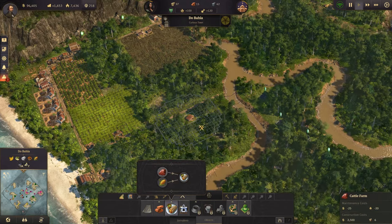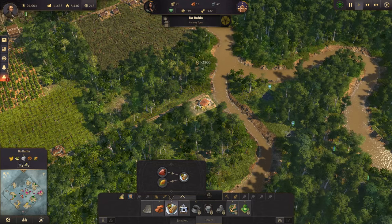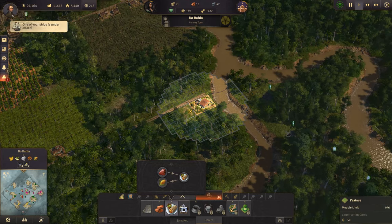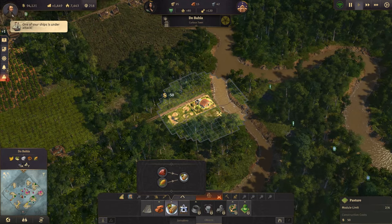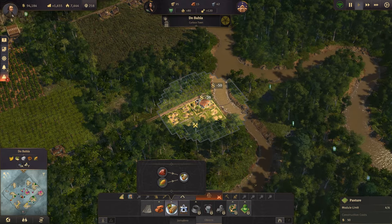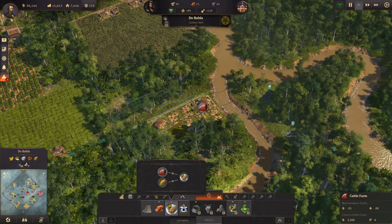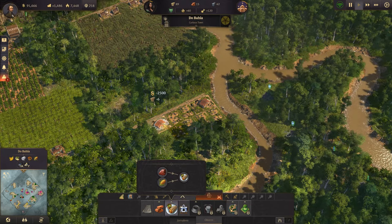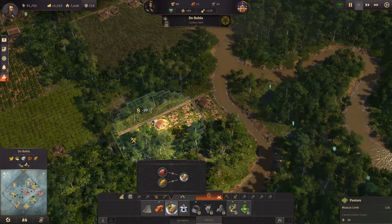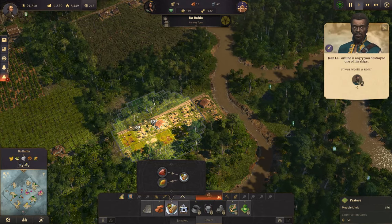We need cattle farms, which we'll stick up here. And we need six - one, two, three, four, five, six. And we need two of those. I don't know which ship is under attack right now, but we're going to have to wait. One, two, four, five, six.